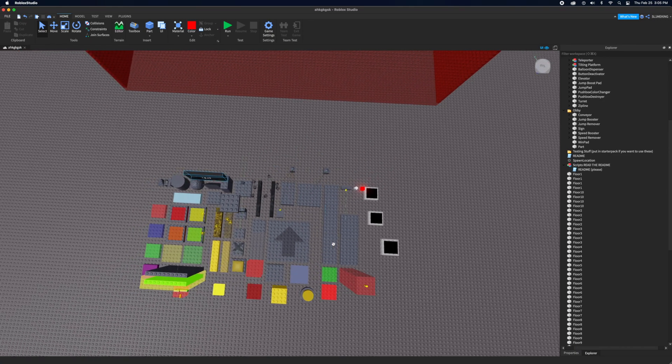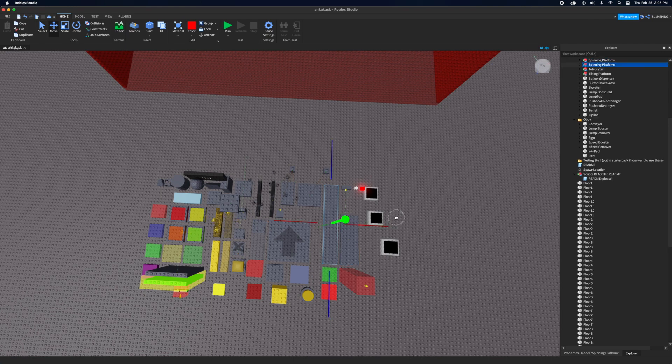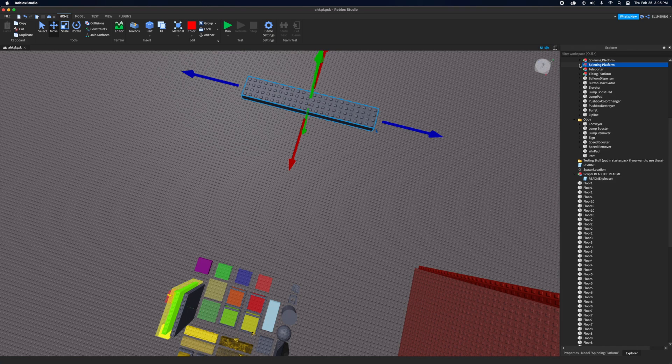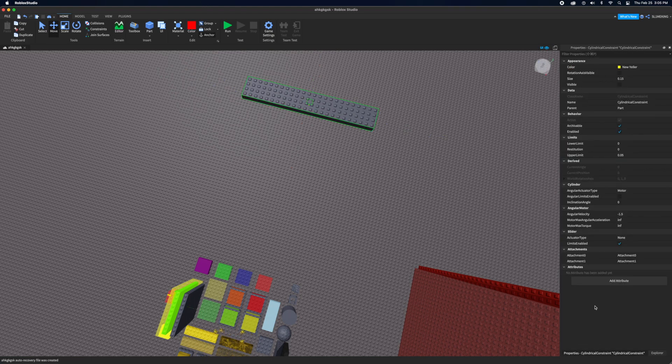To change the speed of the spinner, go to Cylindrical Constraint, then Angular Velocity. Currently it's set to negative 1.5 — if you change it to positive 1.5 it goes the other direction. You can change the speed value; currently it's 1.5.